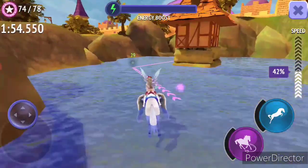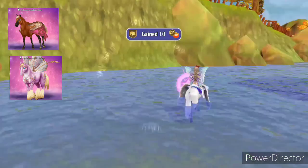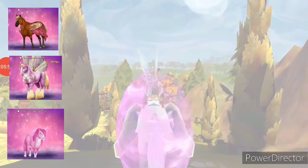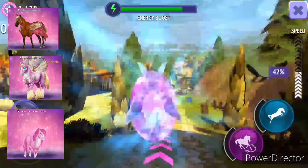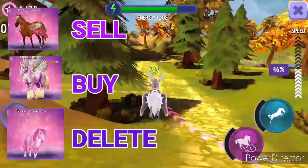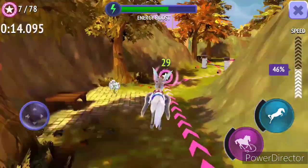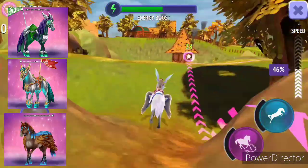The next options are Florid Pegasus, Papilio Butterfly Clydesdale, and Pink Shetland. I think this is from the fantasy category. Pink Shetland is going into the delete option. I'm going to buy the Papilio Butterfly Clydesdale and sell the Florid Pegasus.